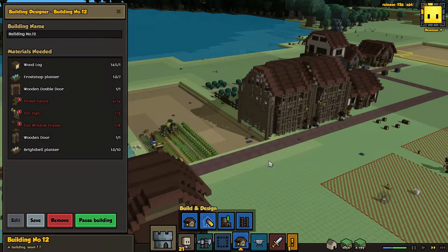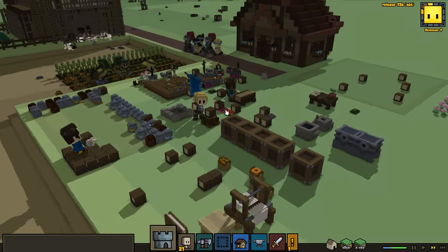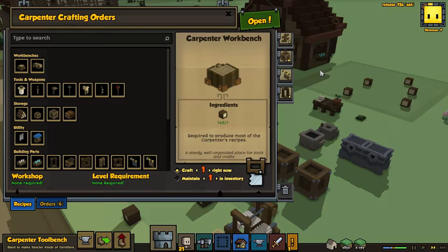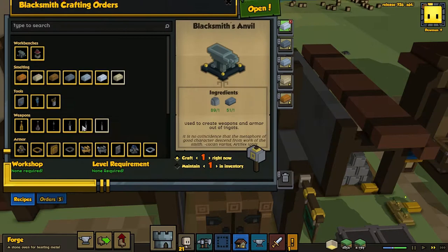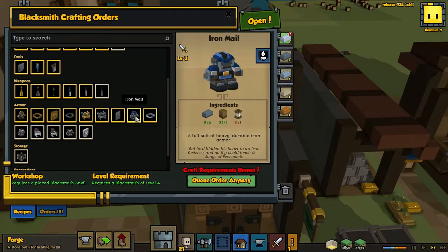We need to make some more picket fences, tall window frames, and some inn signs. I don't know if I should really be making signs about myself — that feels a bit big-headed of me. So we are continuing to try and improve our blacksmith skills so that we can gain ourselves the ability to defend ourselves a little bit more steadily.